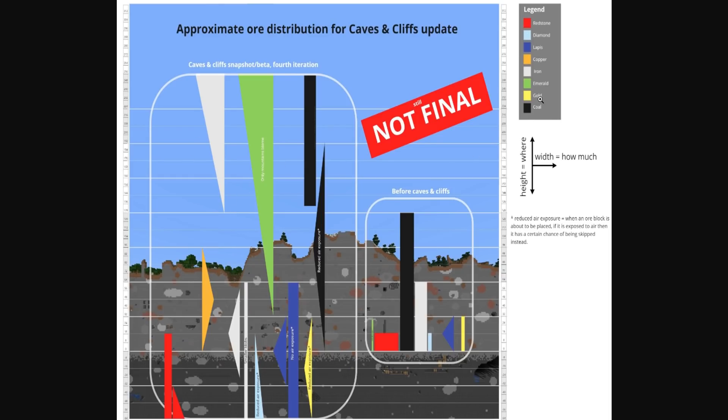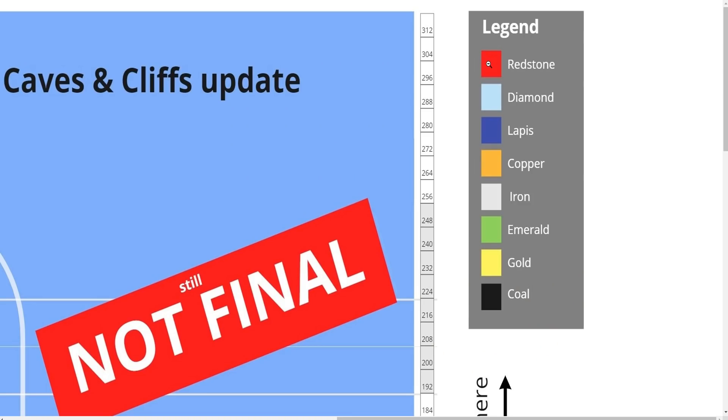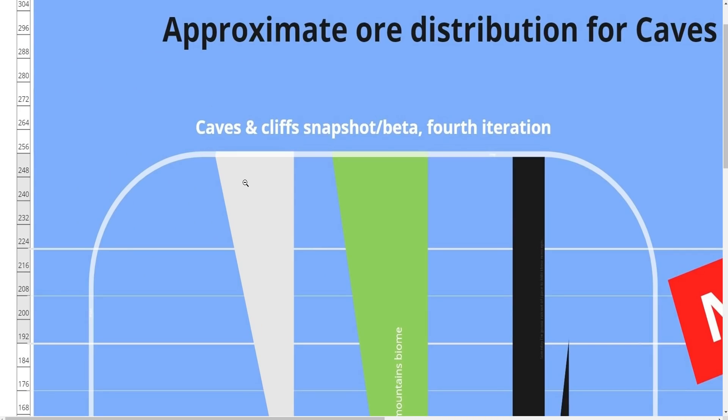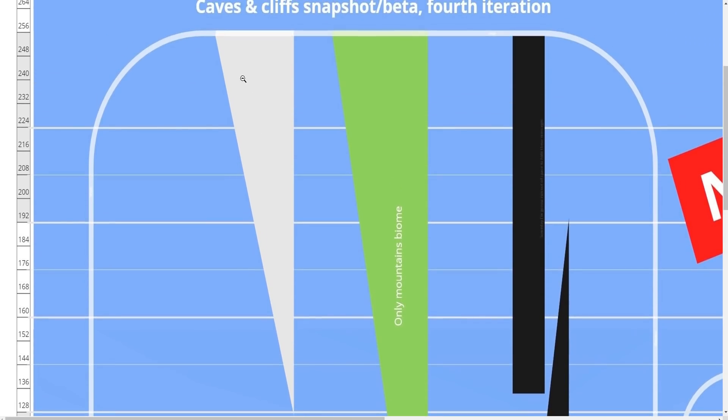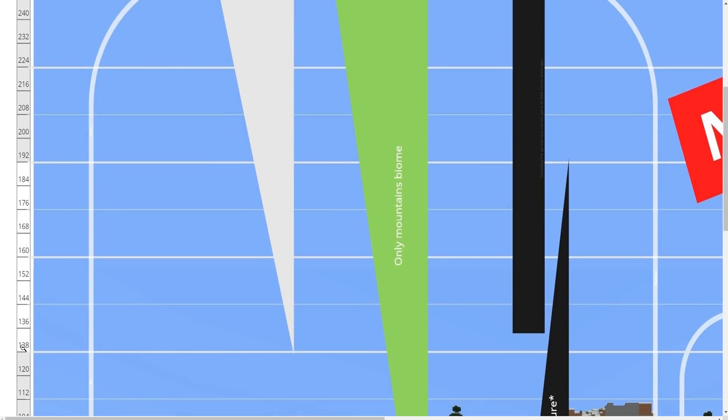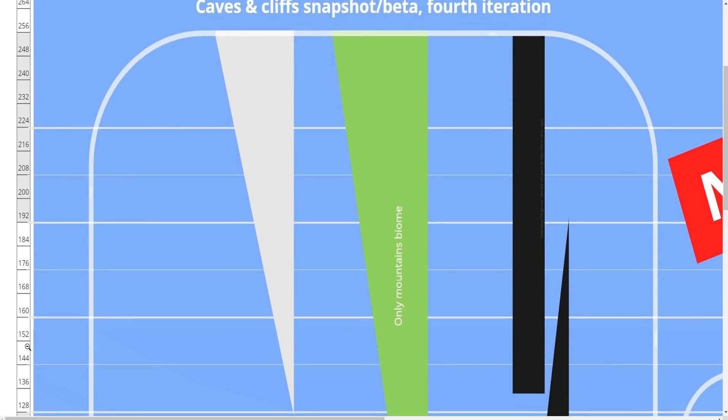Keep an eye on this chart. Redstone is obviously red. You've got diamond, lapis, copper, iron, emerald, gold, and coal — and this is where they are going to generate and how they are going to work. Iron ore, when the mountains are introduced, is going to have a chance to spawn between Y level 128 all the way to 256. It's going to be the same for emeralds — obviously only generating in mountain biomes, and the higher you go in a mountain, the better chance you have of getting emeralds.